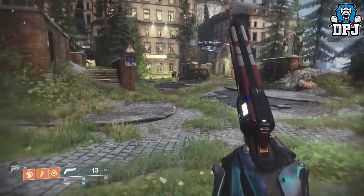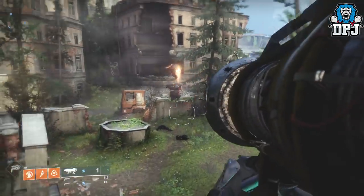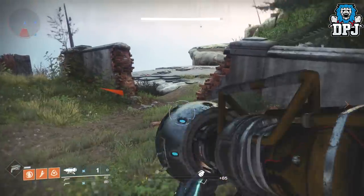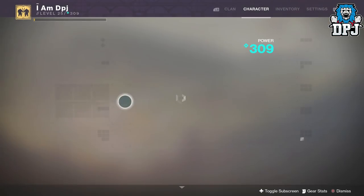Both glitches can be used for damage, but the second one is amazing for that constant firing on Argos' body parts. The first glitch, which you've probably seen already, is the Wardcliff Coil glitch — basically infinite heavy ammo. What this does is give you maximum rocket launcher ammo from a single rocket.